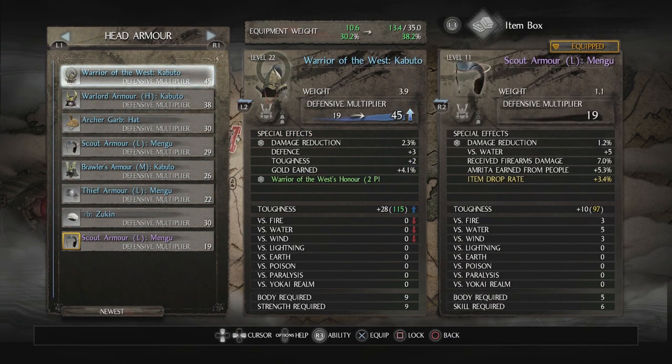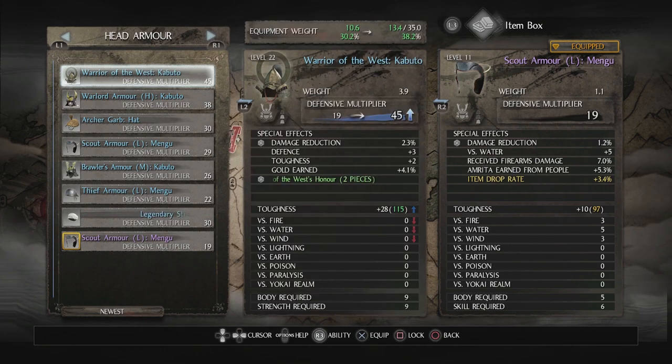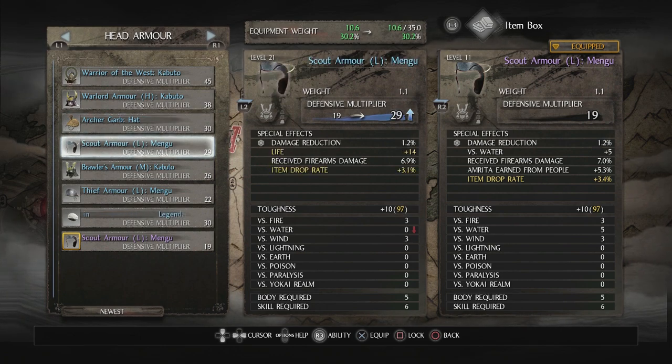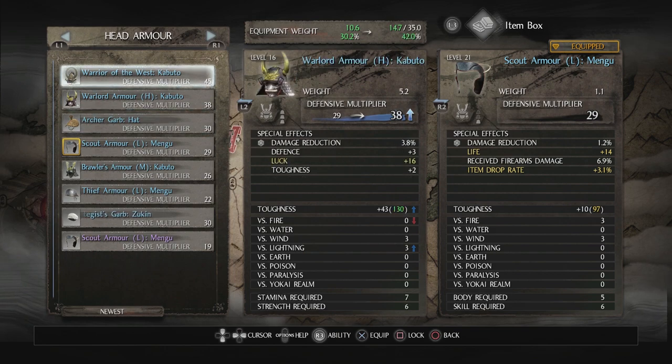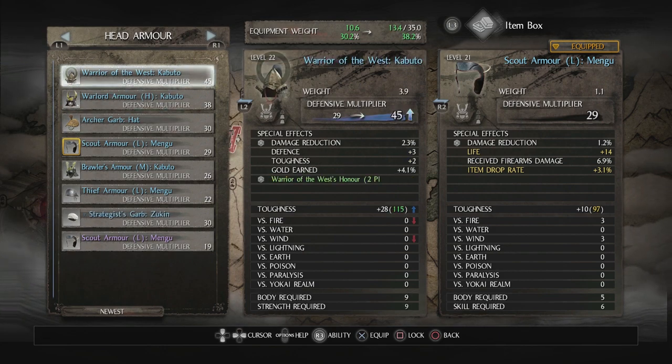Let's compare some of these items. The Warrior of the West gives a 30% skill damage bonus to Tiger Sprint, but I don't use Tiger Sprint so that's not helpful. This piece is a lot better than my Scout Armour Mengu, but I'm going to find something equivalent that's close — maybe this one here because it gives life. I'll keep the Scout Armour Mengu and get rid of the rest.